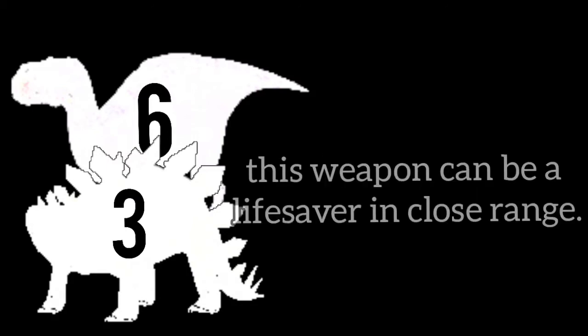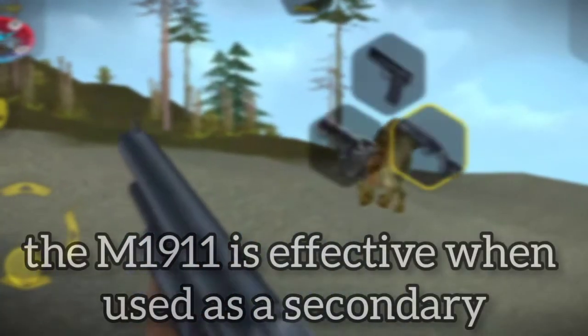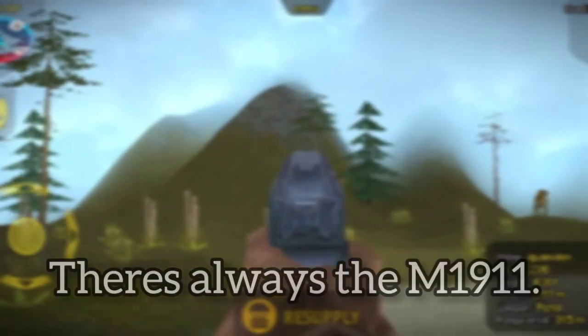Paired with semi-auto fire, this can be a lifesaver at close range. The M1911 is effective when used as a secondary; in cases where your primary gun is out of ammunition, there's always the M1911.